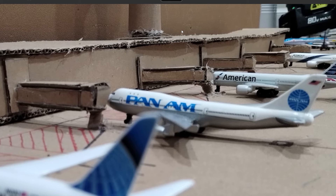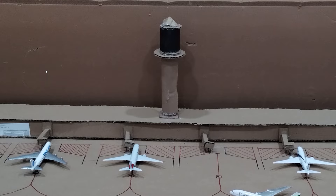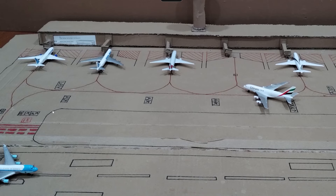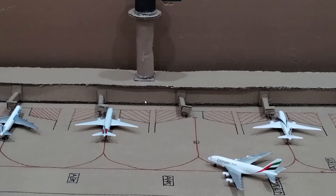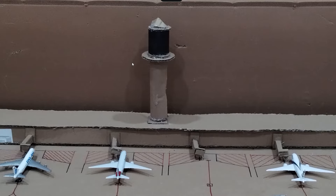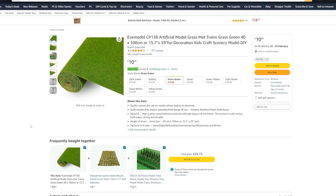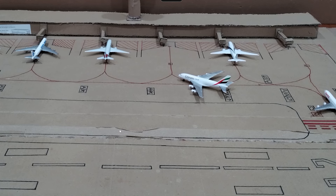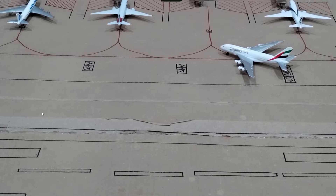Even though the looks aren't as detailed, I think these cardboard jet bridges look absolutely fine as they serve the job of looking like jet bridges, and the same goes for the air traffic control tower. What I believe you can improve is adding some color. For now you only have the markings on the ground, but I hope in the future you will add color to both your terminal and the air traffic control tower. You could also consider adding a row of modeling grass, which really doesn't cost a lot but adds a lot more realism to your airport.